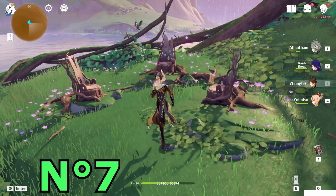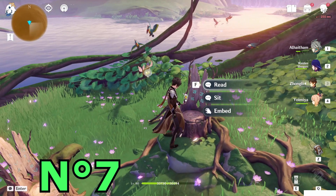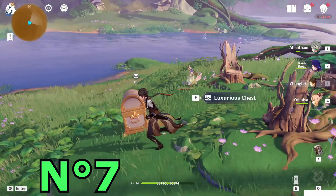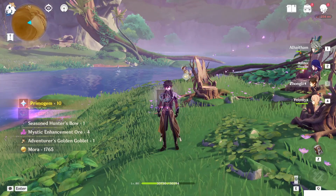Now just embed all of them — first one, embed, last one, embed again. There will be a small cutscene, and the Luxurious chest will spawn right there. Open the Luxurious chest — ten primogems. Only ten? At least thirty would be nicer!